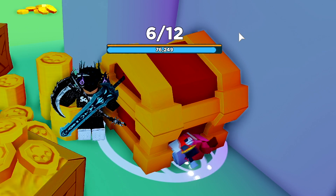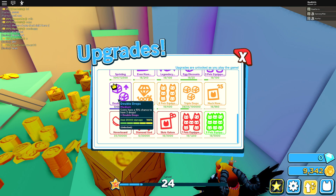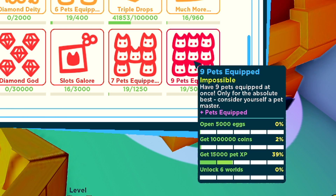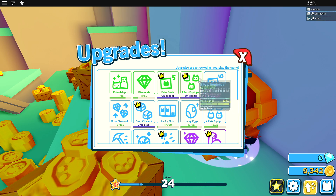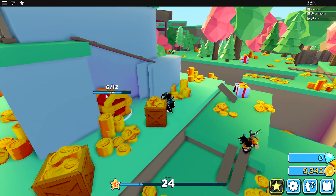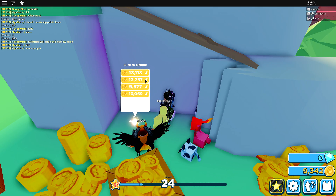We might actually be able to destroy this chest — look at its health draining down with my OP pets. I'm not sure how these unlocks work: have nine pets equipped, mine 15 coins, play for 10 minutes. I'll focus on those later. If I go to the beach, my pets might stay here but I'd have to be here to pick up rewards anyway. The chest is about to go down — boom! 68,000 coins.